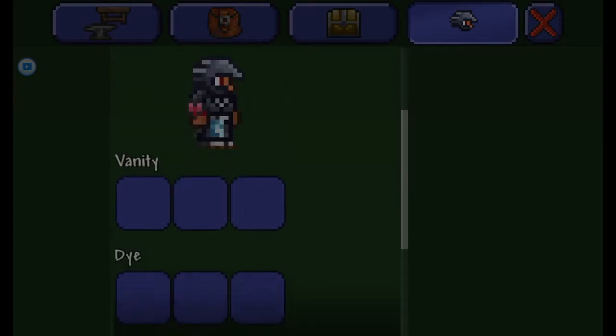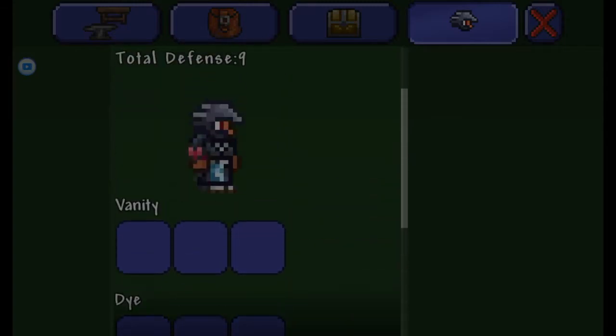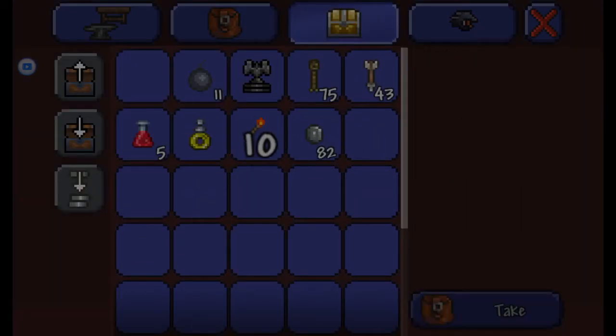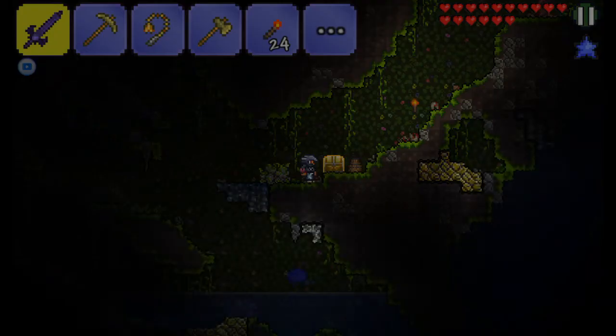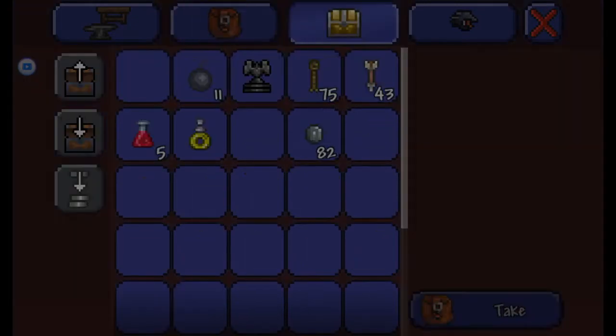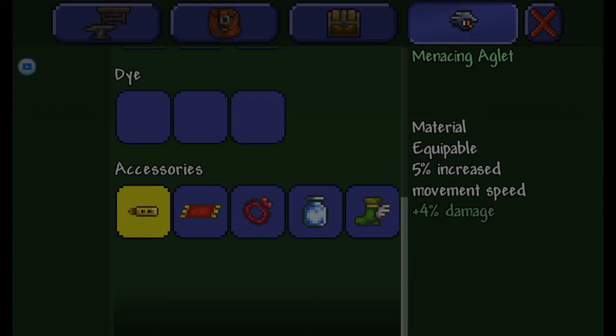So if I grab these - I don't think I have any room though, because I already have too many things. I'll just equip them to show you what they do. I'll just grab some torches for now. So if I equip these, let me quickly take my angler off for now.